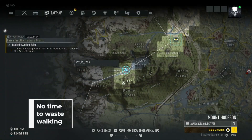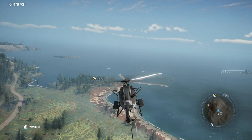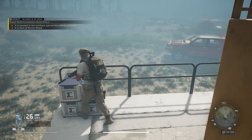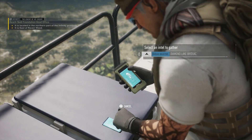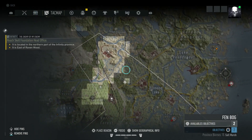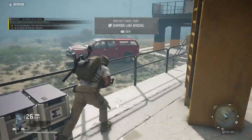The map in Ghost Recon Breakpoint is huge, so take advantage of any vehicle that you can find or buy, especially helicopters, so your playtime is more efficient. Investigation intel markers will frequently reveal map locations that may include Bivouacs, which are fast travel points scattered around the map of Auroa. This will prove very helpful once you start entering into more and more side missions and campaign stories.